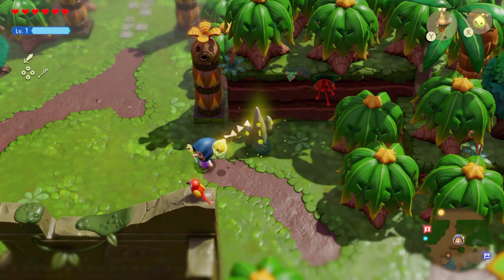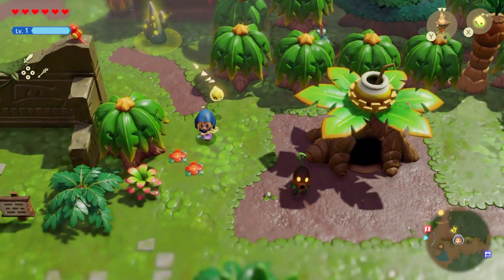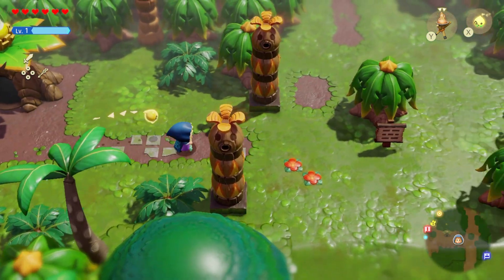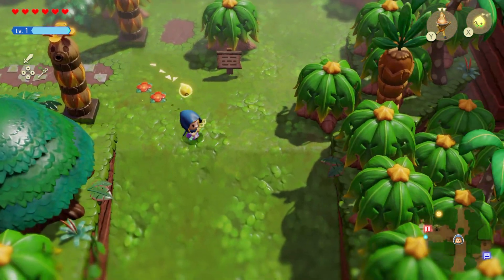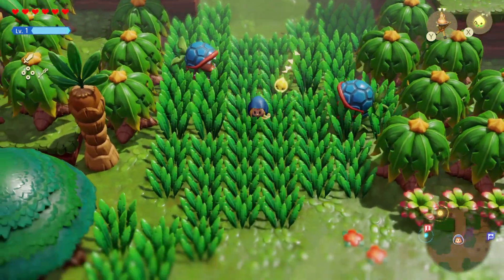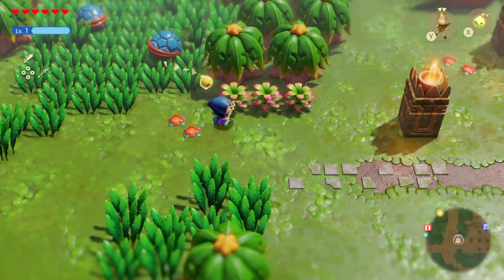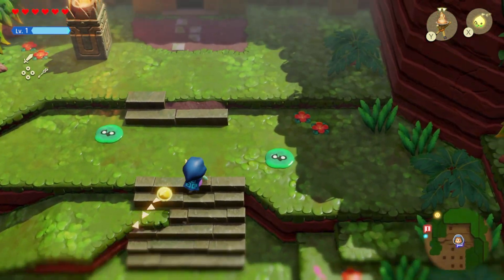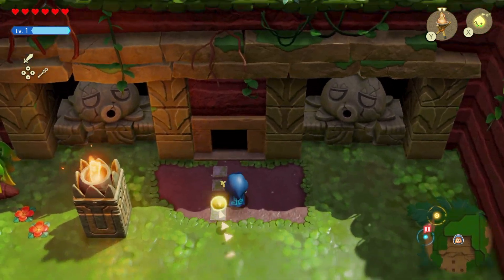Head on into the dungeon and just ignore these guys. Once you see these little flames you're in the right area. Head on through - there's a little bit of a puzzle here with some statues but you can ignore them.